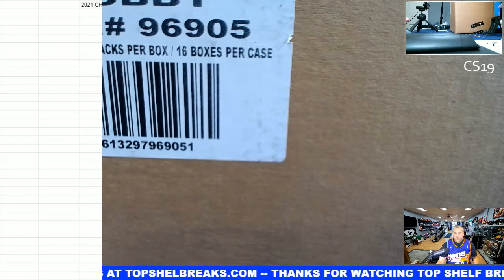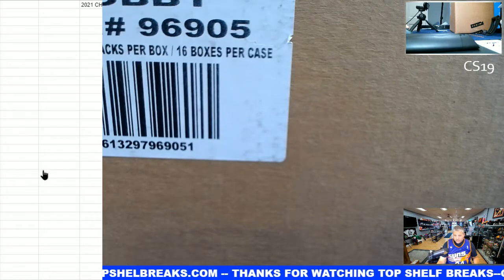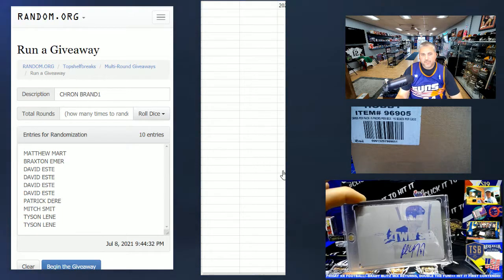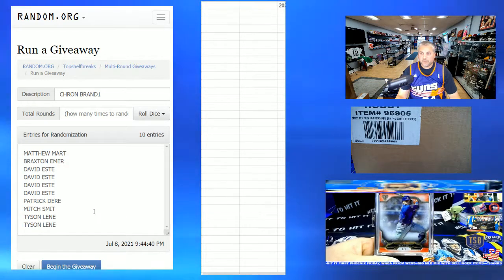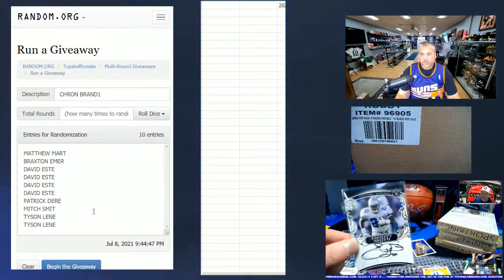Here is Chronicles DraftPix 21 - this is a brand break. As we hop over to the randomizer, there's 10 people in and 10 brands that you can get. One of the brands is off the auto checklist and the other brand is from the base and rookies serial number checklist. Some of those are even from the relic checklist, so there should be three autos and one relic inside of here. Super good price point and a shot at a monster for 28 bucks.